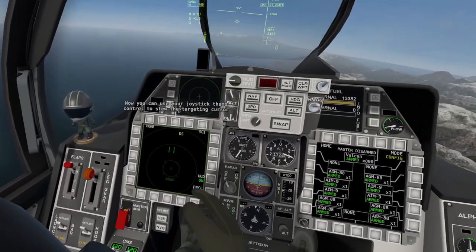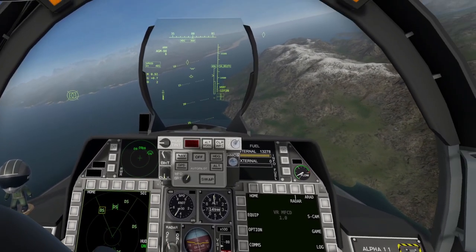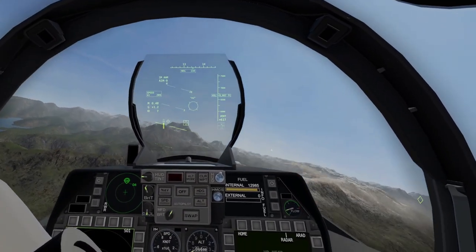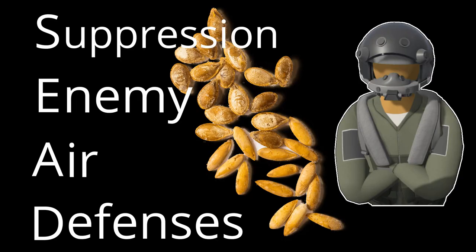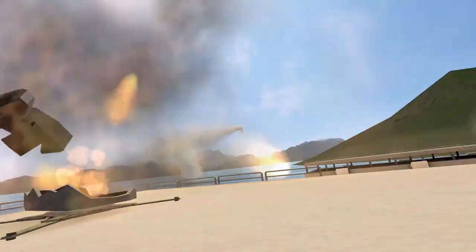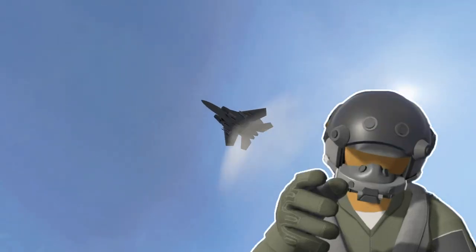Then in another tutorial, we learn about anti-radiation air-to-ground missiles. These things are awesome — if an enemy radar on the ground is active, we can lock onto it and hit it with a missile that locks onto the radar signal without ever having to turn our own radar on. This is called SEAD: Suppression of Enemy Air Defenses. If we blow up every radar that turns on, enemies on the ground will stop turning on their radars to try and shoot long-range radar-guided missiles at us.